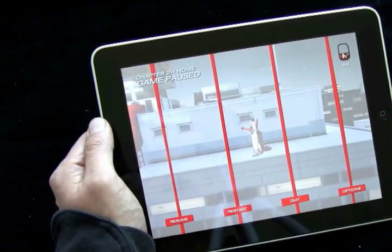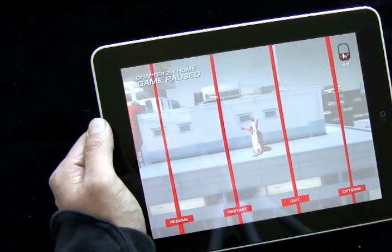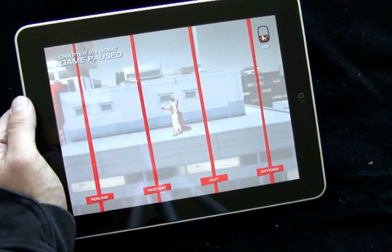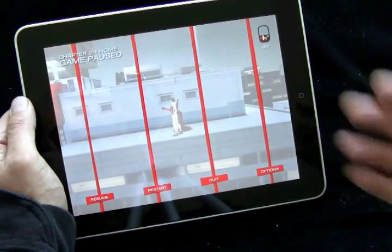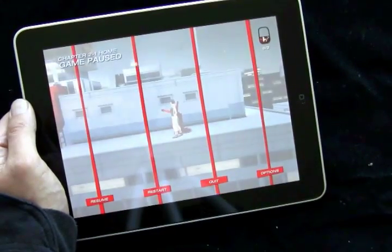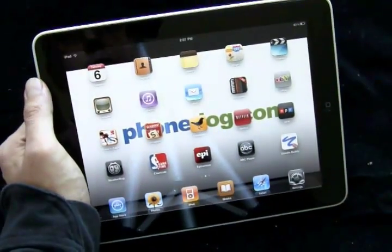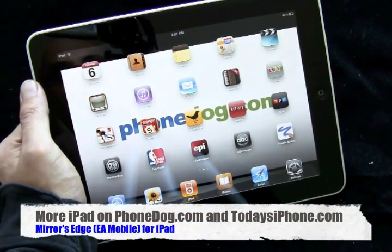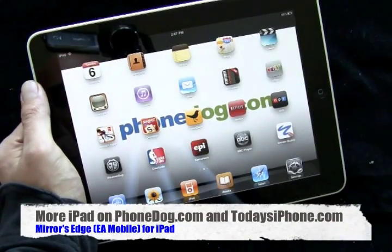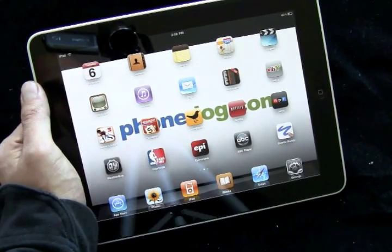If you know the console game or the PC game, chime in here and tell me what you think based on this. And if you've played this and you like it or you hate it, chime in in the comments and let us know. I'm not saying go buy it — I'm saying this is what it looks like and I think EA did a great job. Much more on the iPad, iPhone, Android tablets, NVIDIA Tegra tablets — mobile tech, we've got you covered at phonedog.com and todaysiphone.com. Until next time, I'm Noah. Thanks for watching. Bye-bye.